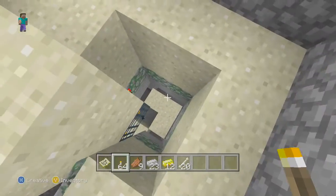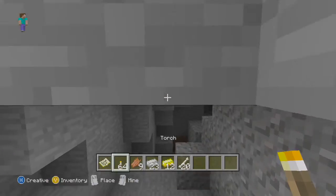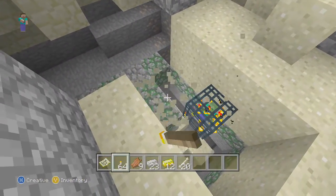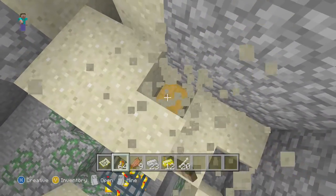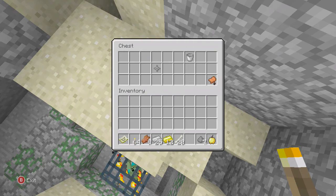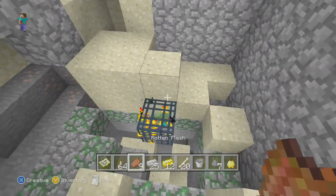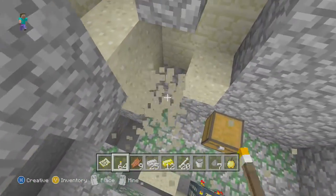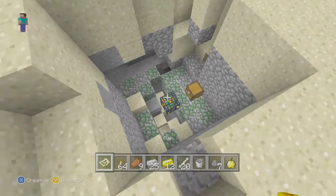Look at this guys — a spawner. This might be the weirdest spawner I've ever seen; here are the coordinates. Leave a comment if you've ever seen a spawner like this. It's just like half there — there's no mossy cobblestone, really nothing. And a golden apple! That is rare as hell. Golden apples are not found in dungeons rarely, and we found one. This is the weirdest dungeon I've ever seen.